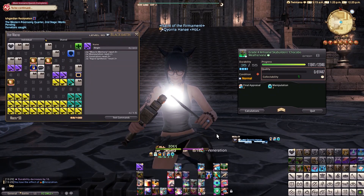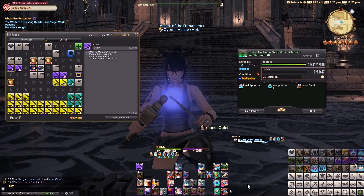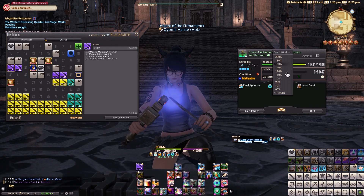Now we will do the second part of the craft, which is the most random part of the craft. It depends on the opening and it depends on the status. The goal of the quality part — and I didn't explain that quite well — is to get Inner Quiet stacks to 11 as fast as possible.